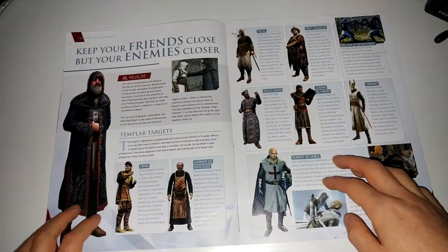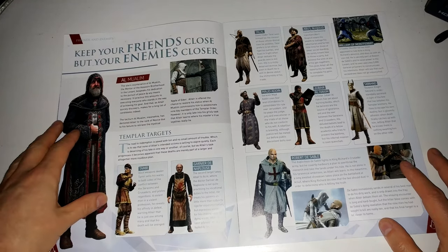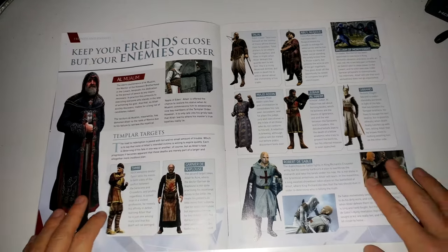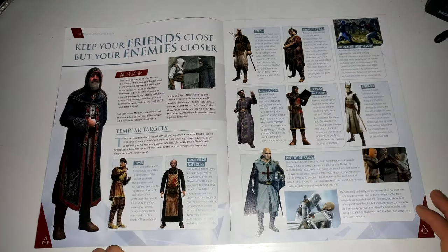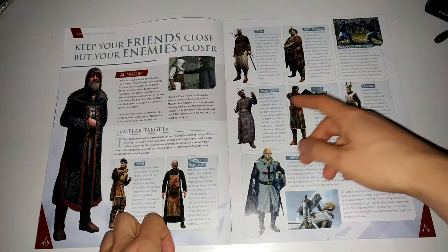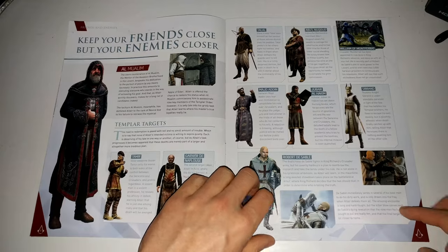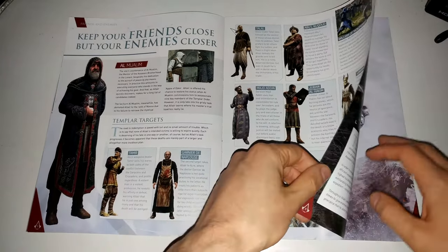The friends and enemies section talks about your main assassin's leader - Al Mualim, I'll probably just completely ruin that name. Then obviously these are all the enemies, the Templar targets - which if you play the game you know these are the people that you assassinate. Each one gets a quick description of who they were, basically why you went after them and why they were so bad. A nice little in-depth look at all the enemies.